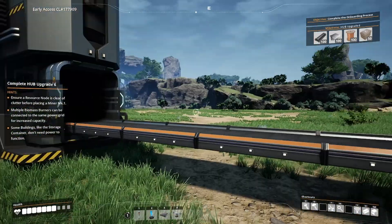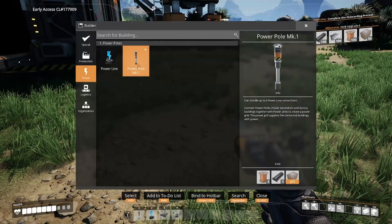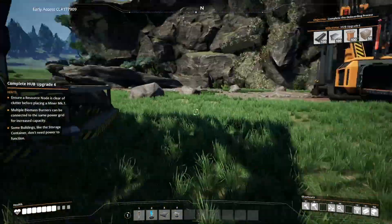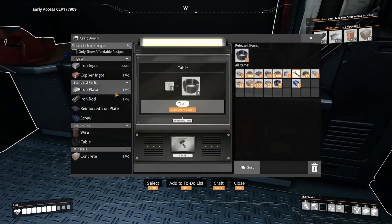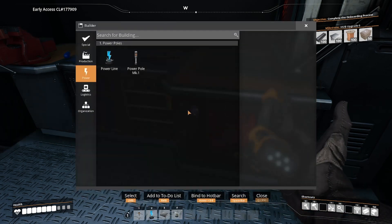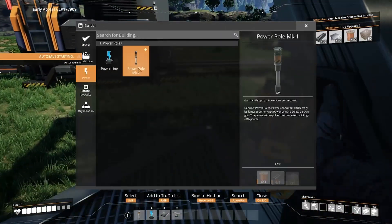How am I meant to power that then? That needs wire and things. I assume I'm going to need one of these - some of you. What does this do? Can I add up to four power line connections? Right, okay.